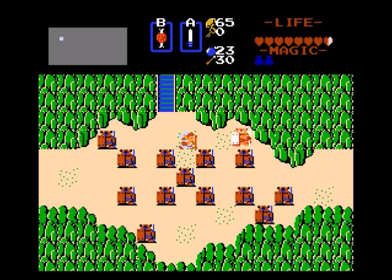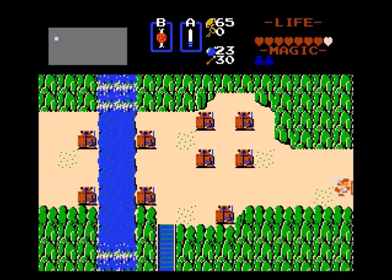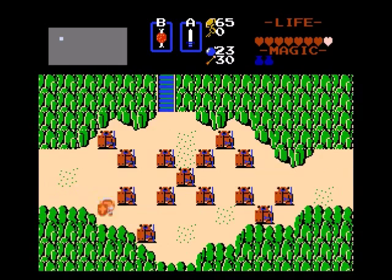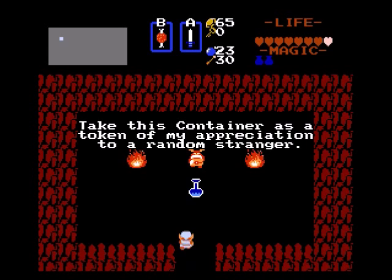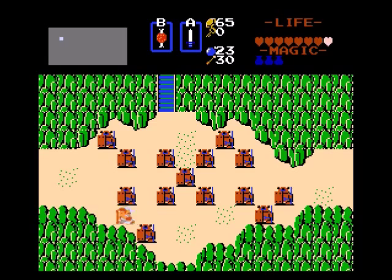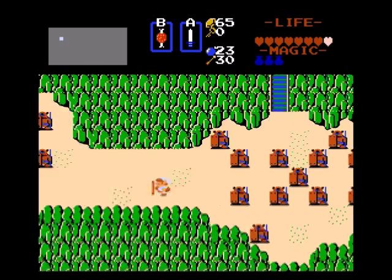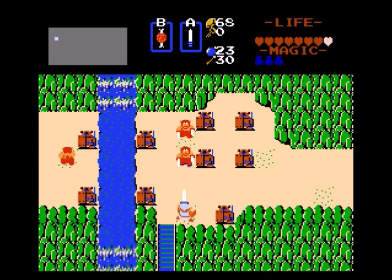Let's try this top row here. Nope. How about these bottom ones? Another heart... another magic container. Very nice. I can only assume that there's eight of them. That was just a matter of figuring out where they all are.